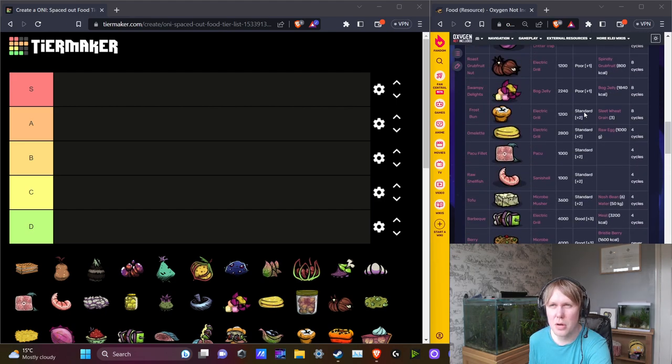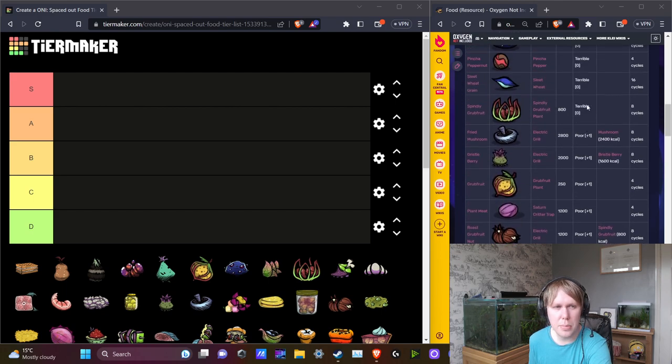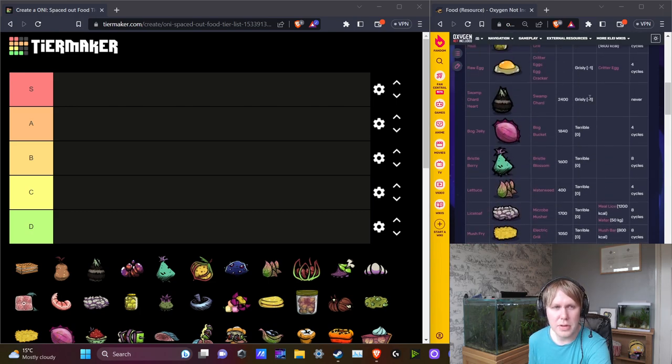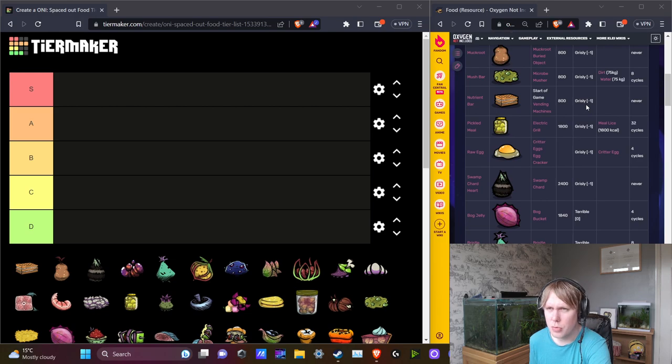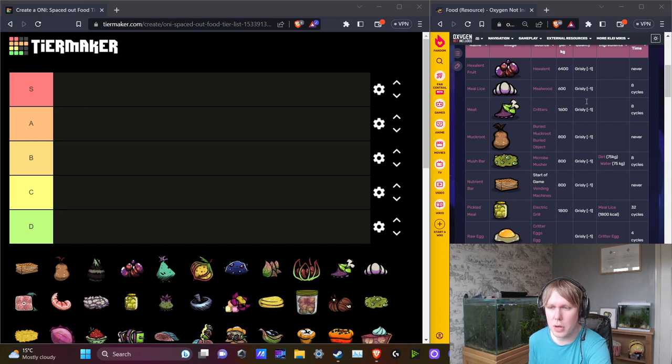This tier list isn't really about resource efficiency in general. You can pip plant lots of plants and grow them without resource requirements. So once you get out of the early game, eventually you'll be able to generate enough food for your dupes regardless of what resources you have available. I'm just going to be talking about quality and which foods I think are worth making and which ones I don't usually bother with.